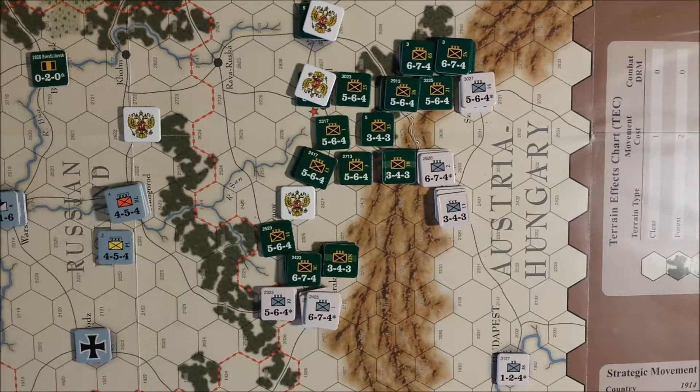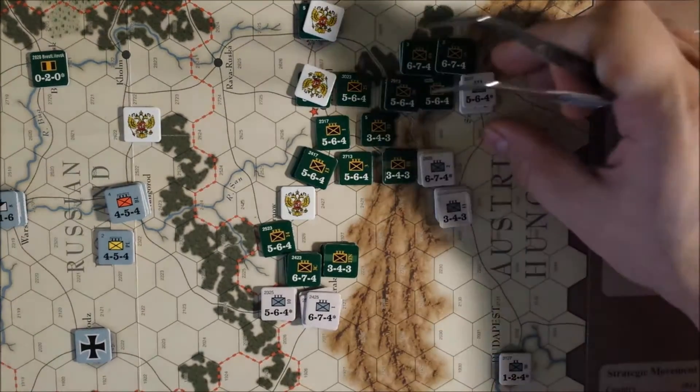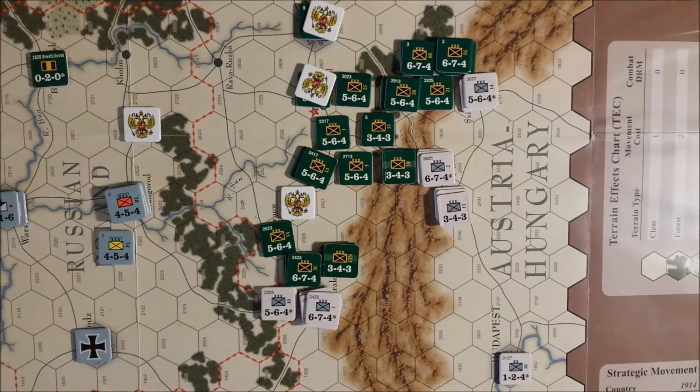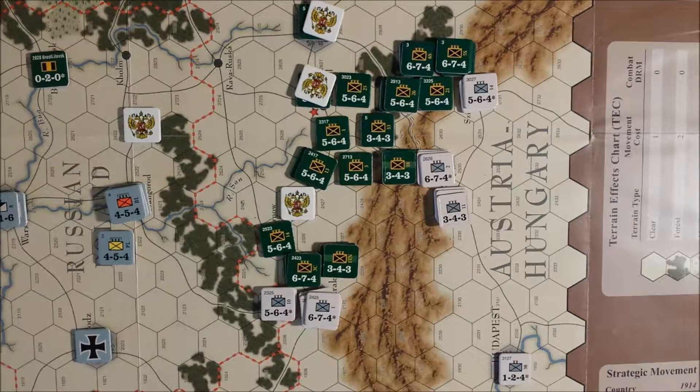For Austro-Hungarian strategic movement, there's not much to do. We have one unit in Budapest which I was thinking about moving to a mountain pass, but there are already eleven to twelve defense factors in there. I'd really like to have something in Budapest so the Russian army doesn't just walk in should something weird happen. We also have an Austrian unit up by Vienna — it was in Brun somehow and got moved out, so we'll put it back in Brun. That's it for Austria-Hungary.